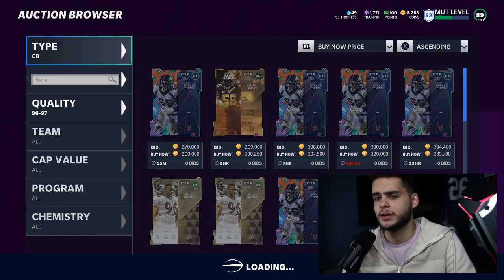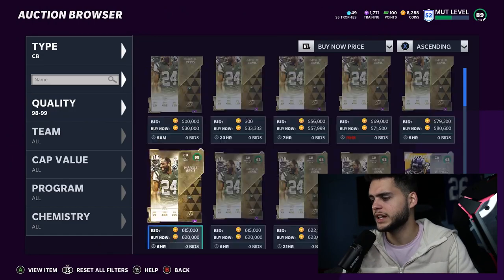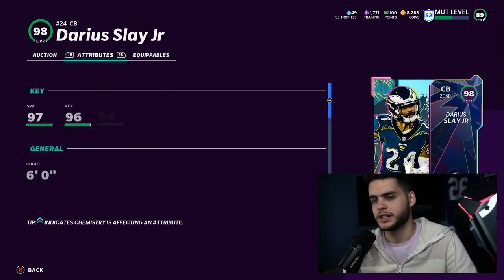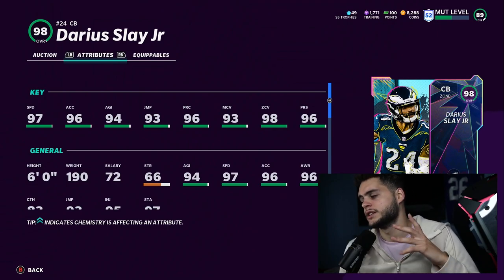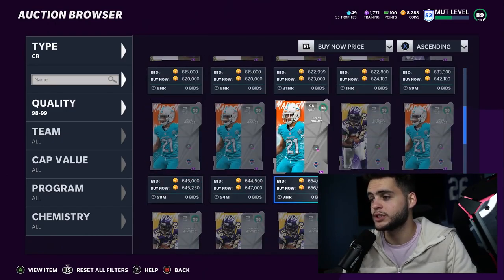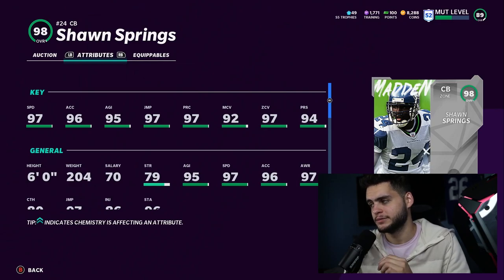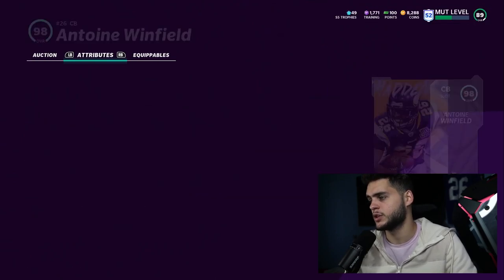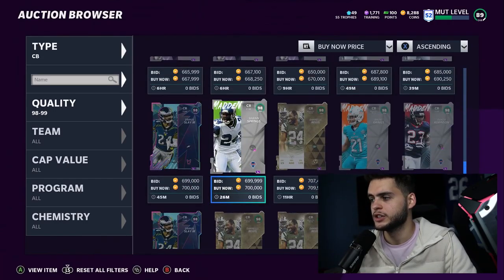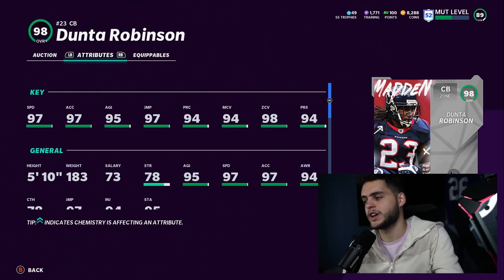At cornerback, we have some really good options recently. Darius Slay is insane — he'll get 99 speed, 99 zone, 99 man, 99 press, 99 play recognition, 83 catching, and 87 hit power. Darius Slay is the best cornerback in the game, set it and forget it. Other options include Sean Springs, who gets 99 speed but won't get 99 man coverage. Antoine Winfield won't get 99 speed. Duntha Robinson gets 99 speed and 99 man but is only 5'10. So right now the top corners are Darius Slay, Duntha Robinson, and Sean Springs.